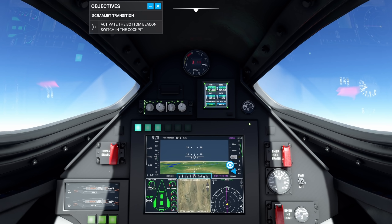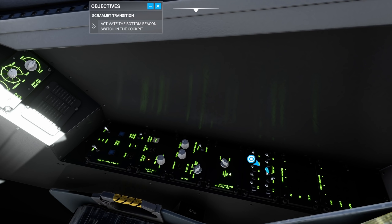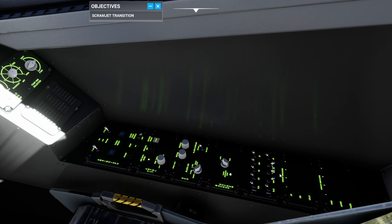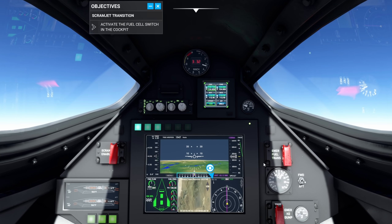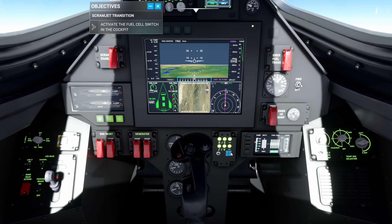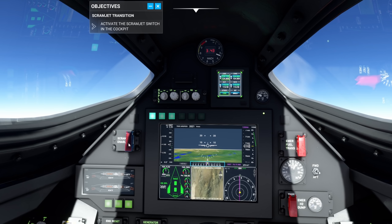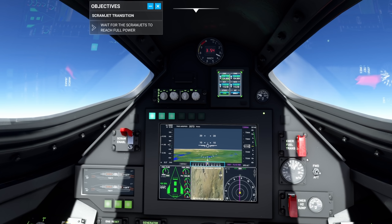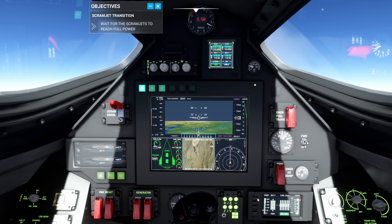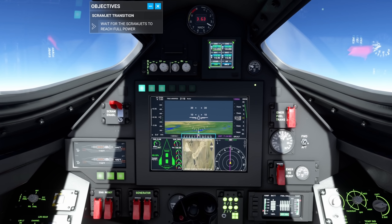New instruction: activate the bottom beaker switch in the cockpit — that's over here, and there are two of them, so we need to switch them both on. Now it's telling us to activate the fuel cell switch in the cockpit, which is just below the main display on the right. Click on that, and now we can activate the scramjet switch. Altitude 70,000 feet — switch on. They take a little while to kick in. Hear that roar as they initialize, and once they kick in we'll definitely feel it, as it will accelerate us to hypersonic speed.